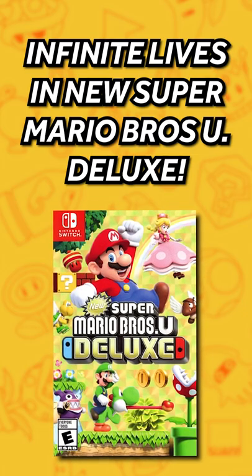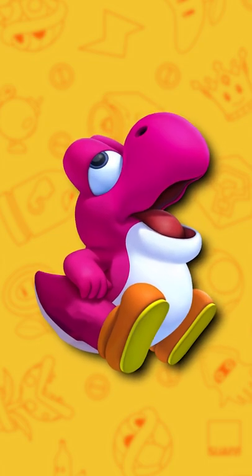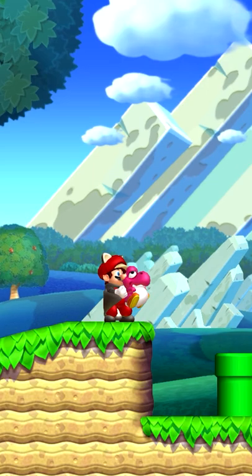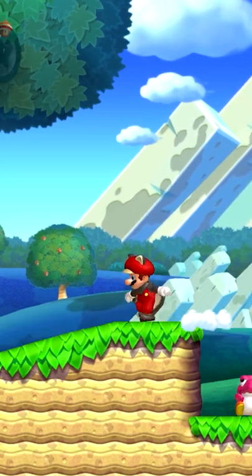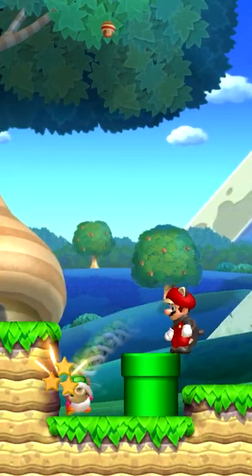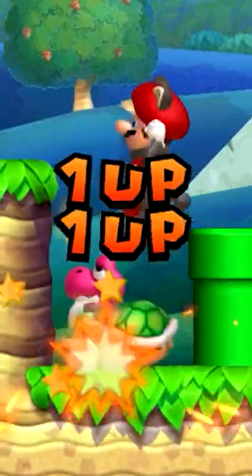How to get infinite lives in New Super Mario Bros U Deluxe. All you'll need is a baby Yoshi from the mushroom level in the first world. Bring it over to the first level of the game, Acorn Plains Way. Take it to the little spot next to a pipe, put the Yoshi in there, then get a Koopa Troopa shell, put it in the little spot with the Yoshi, jump on the shell and the Yoshi, and get infinite lives.